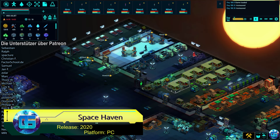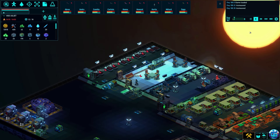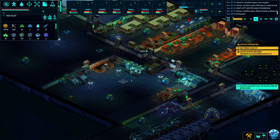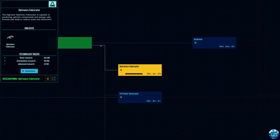Space Haven is a space simulator where the main task is to create a comfortable and functional base. The player must assemble a crew and set off to conquer the vast, danger-filled expanses of the universe. Building a ship that has everything needed for normal existence, or even a large space station, involves forming an ecosystem and considering the crew's needs. The ship customization mechanics are especially enjoyable.